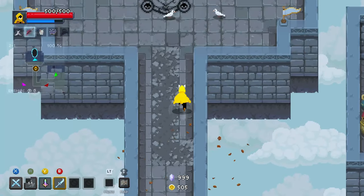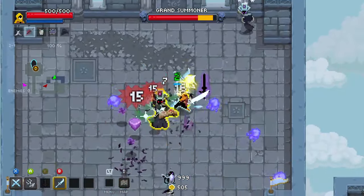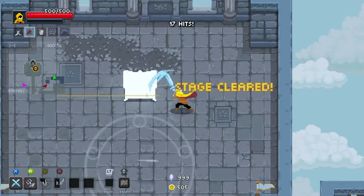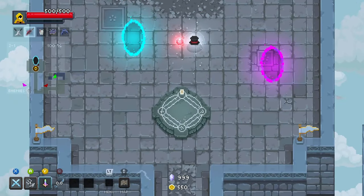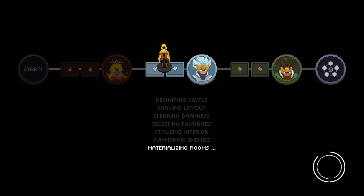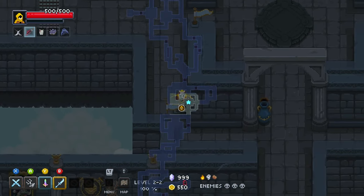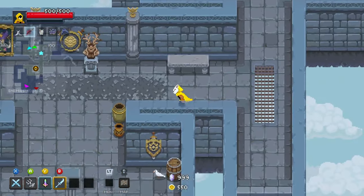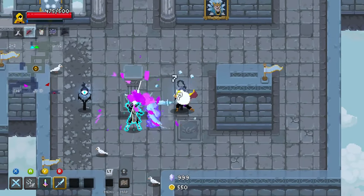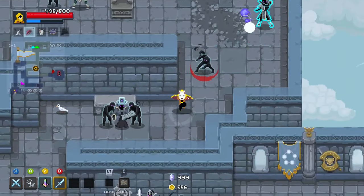Obviously I always take the 200 gold to start — that's a must. If you're a new player: before you start the run there is a trader on the bottom right who gives you 200 gold for 20 gems. Always do that — it's such a boost. 200 gold is basically a free item or spell.